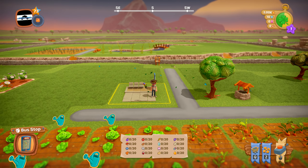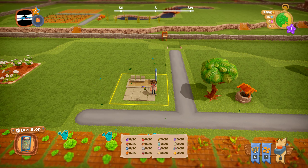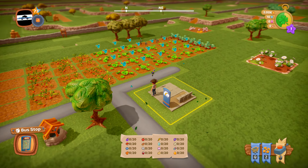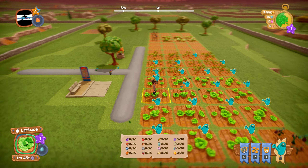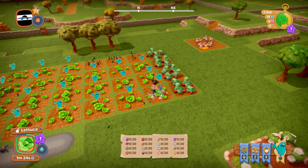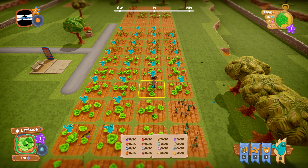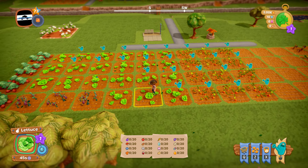First off we want money. As you can see we've only got 2K up in the top corner and we only have 10 diamonds. To speed up the growth process, we want to water the plants. A lettuce takes about 2 minutes to grow. There's no energy to worry about, so just water the crops.